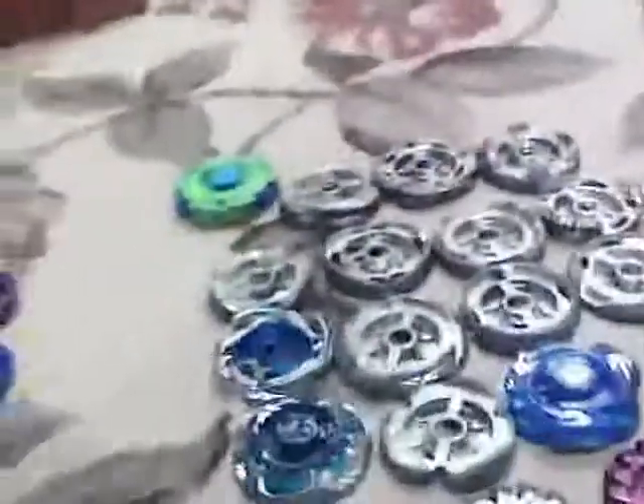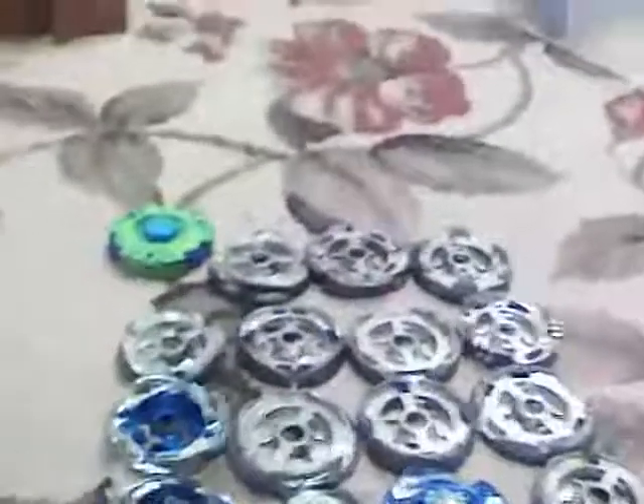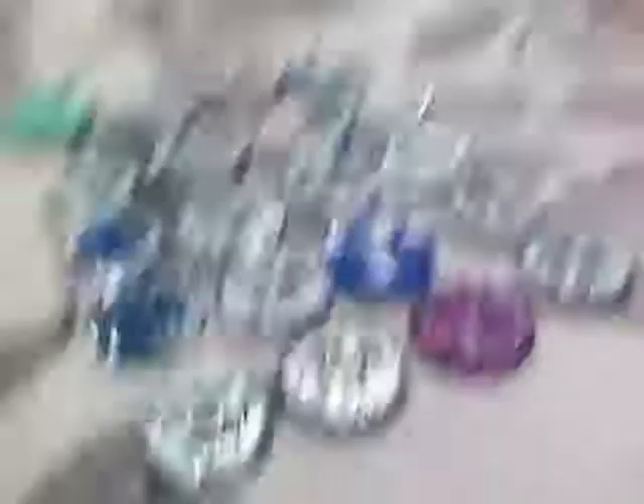Now we have Fusion Wheels. Note: if you have, like, VariAres, or Ultimate Gathering Destroyer Attack, or Ultimate Meteor Gathering Assault, make sure you use the energy ring and face ball that goes with them, unless you get a metal face ball. So we have VariAres, Omega, Jade, Kreuz, Spiral, Earth, Non-4D Beat, Cyber, Non-4D Phantom, Grand, Non-4D Wing, Hyper, Ray, Ultimate Meteo L-Drago Assault, Spiral, Ultimate Gathering Destroyer Attack, Torch, two Poisons — one of them being Purple — and Thunder.